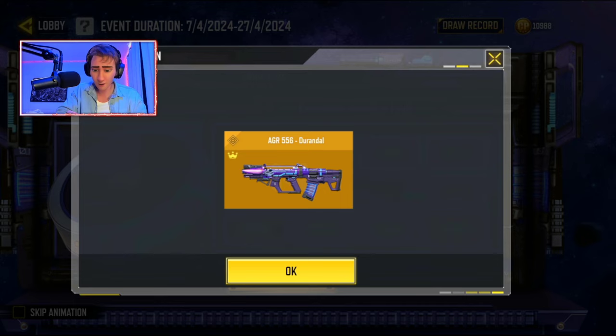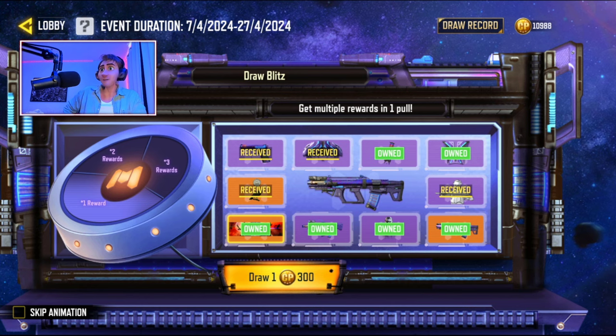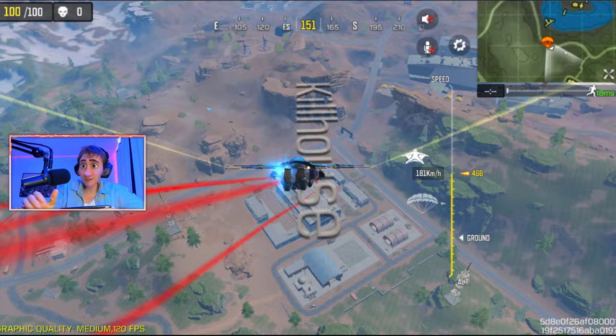The main legendary gun itself is the AGR — the 'Dora Dangle' is the official name. Let's do one more because I'm assuming I'm getting my COD points back. If anyone does happen to get lucky on a draw, I'd love to see it. And here are your 300 COD points in return — thank you, Call of Duty Mobile! Let's hop in-game and actually use the AGR.